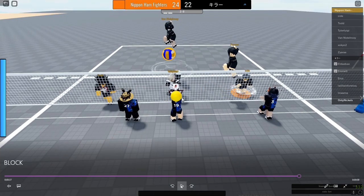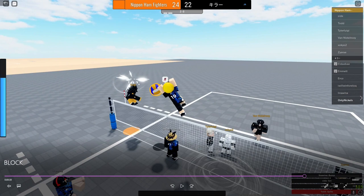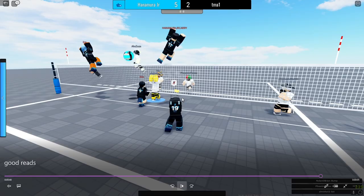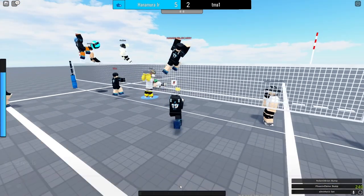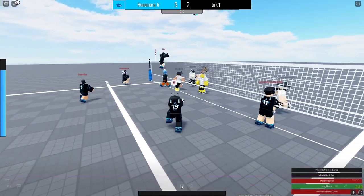An example of a good block: the setter sets a brought-out, the spiker looks like he's going to hit straight but flicks his angle. I jump and angle my block so that if he hits it, it won't reflect back out but instead goes into the enemy's court. The spiker aims straight into the blocker, and then the libero picks it up. The blocker jumped with the spiker, the spiker had nowhere to aim but into the block, and the libero thankfully picks it up.